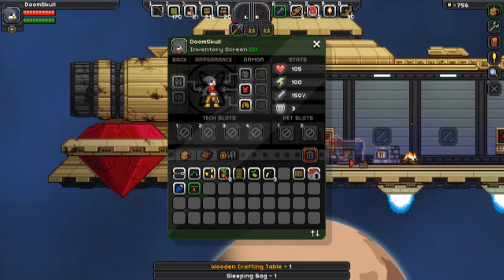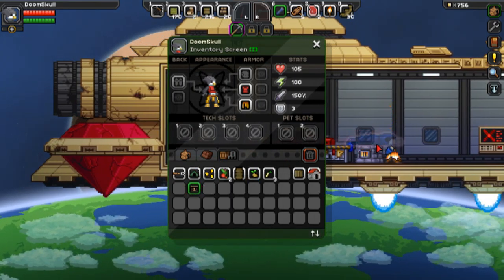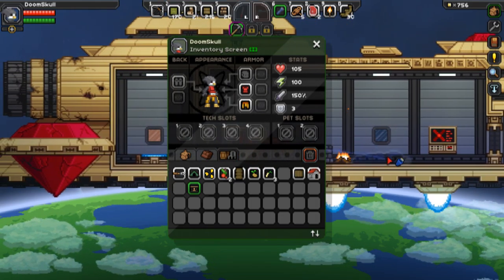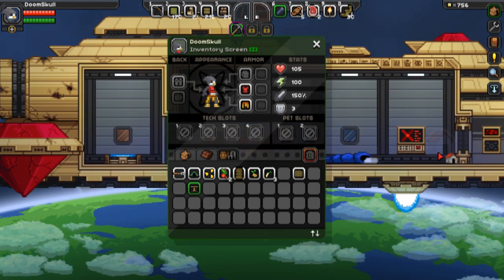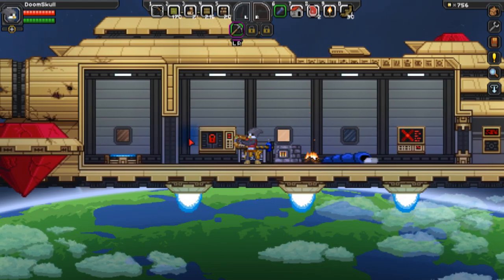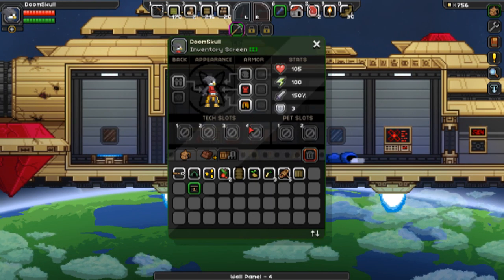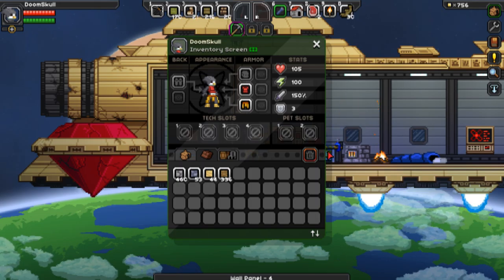I'm not placing it now. I now have no place to put this crafting table. Oh my god — okay, put that there. Can't move that. Can I break this? Fine.